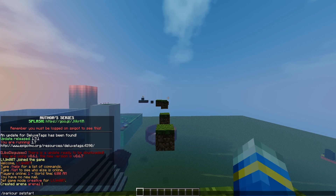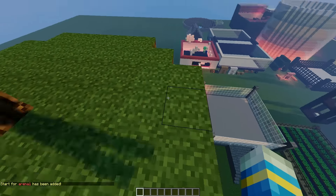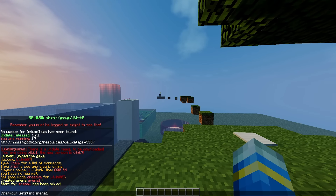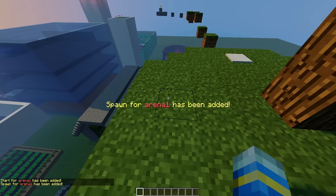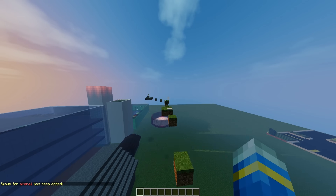The first point is the start area. Type this command — it's very straightforward. Go to your lobby and type parkour set spawn followed by the arena name, and then you can start setting checkpoints.